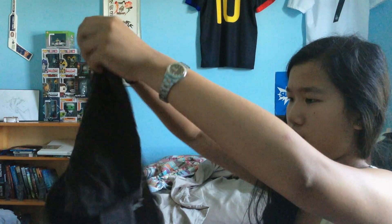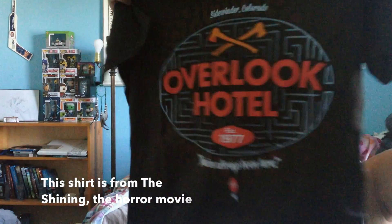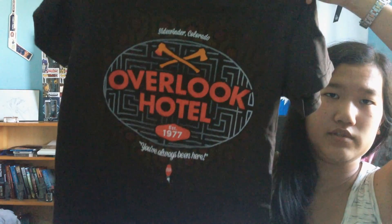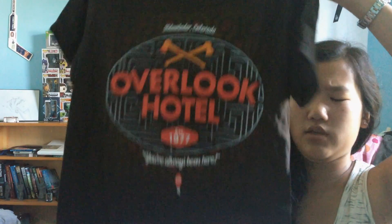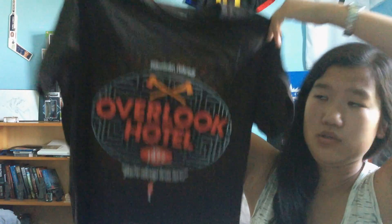This is the bonus shirt - the Overlook Hotel 'You've Always Been Here' shirt. This is actually from Horror Block. I think Horror Block had an Arcade Block shirt in it, and Arcade Block had a bonus Horror Block shirt in it. It's a nice brownish color.